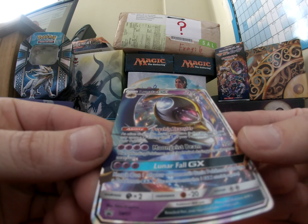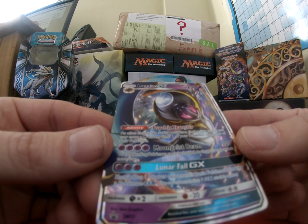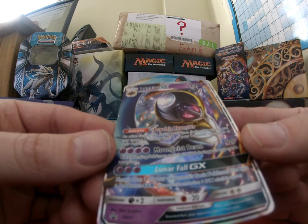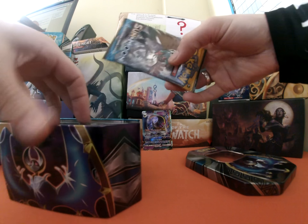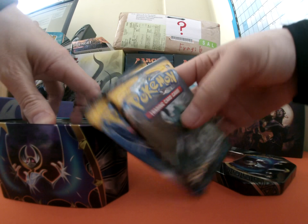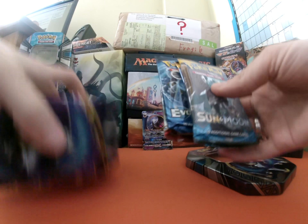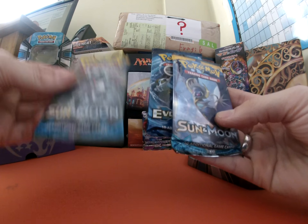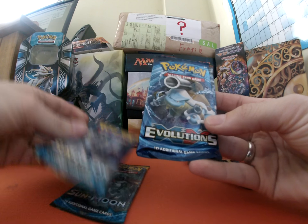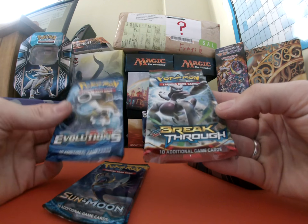The card has Psychic Transfer, Moongeist Beam, and Lunala GX. We'll pop that there. And we also get, apart from the lovely tin, our four packs. This time round we have Sun and Moon, Sun and Moon, Evolutions, and Breakthrough.